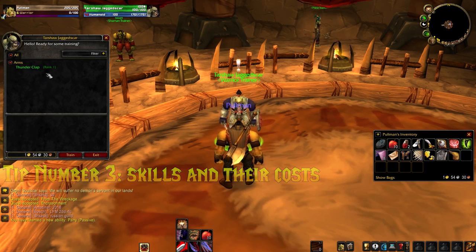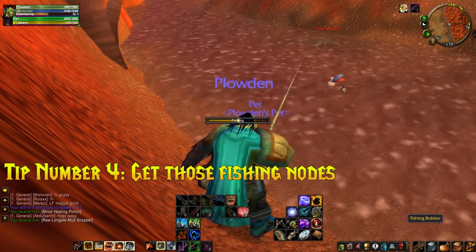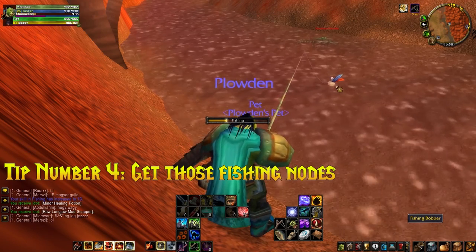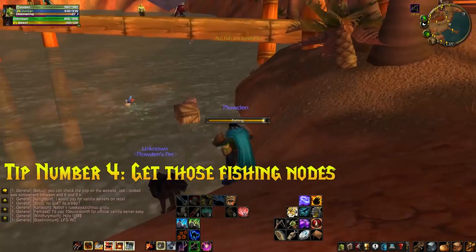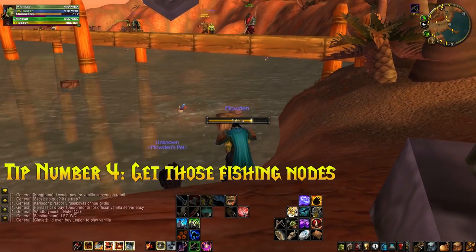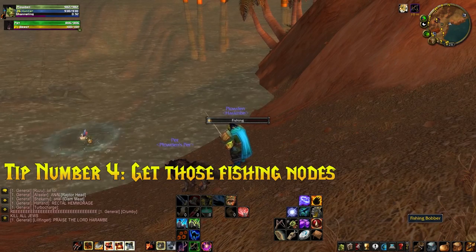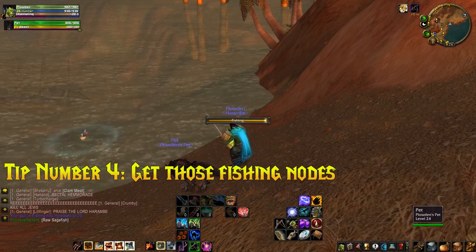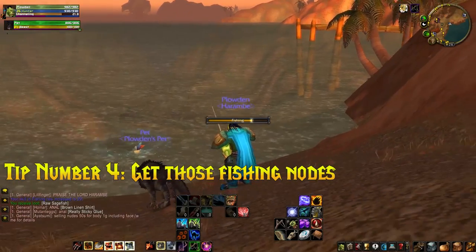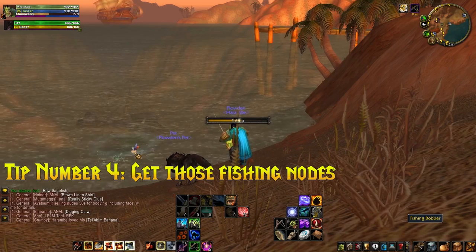Tip number four requires a bit of time investment: take fishing. The fish you get from rivers aren't worth that much, but fish from pools — like Oily Blackmouth, for example — are worth a bomb on the auction house. It's a really good money maker for low-level players and it's so easy. A great example is in Ratchet on the pier waiting for that ship — you've got at least three nodes. You can either stand there waiting for the boat, or you can be the guy with a fishing rod catching those nodes and making bank on the auction house. You can also fish up chests.